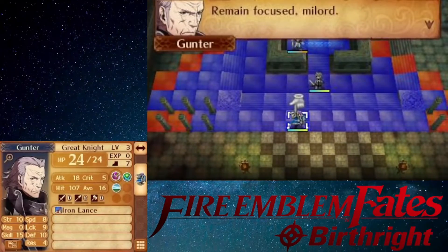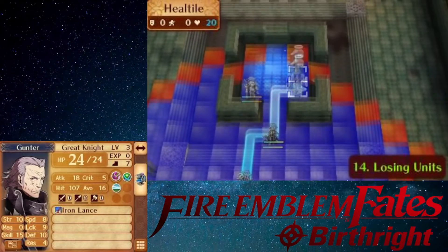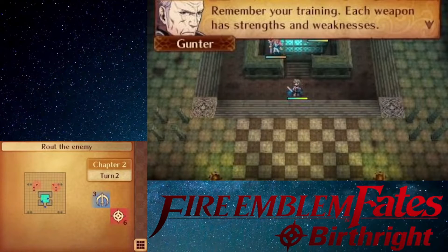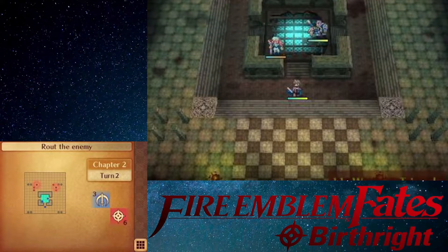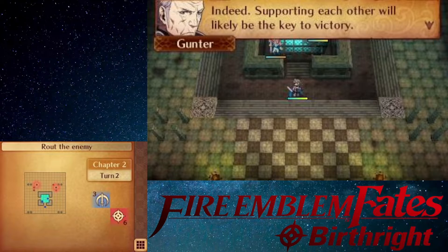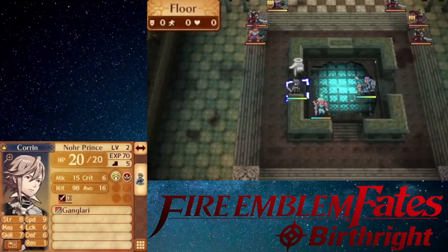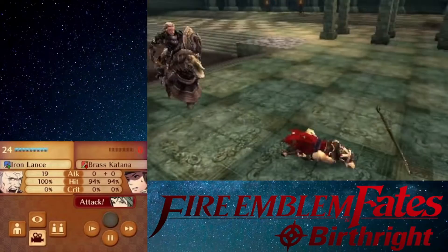'I understand that right now Hoshido and Nohr are at war, but I'm trying to plan ahead for the day the war is over, and we can live in peace.' Kaze: 'I've heard rumors of a sheltered Norian prince who knows nothing of the world — I see those rumors are true. If we meet again, the world will have no doubt taught you the error of your ways.' Journey begins. Corrin apologizes to Garon, who gives a mission: inspect an abandoned fortress in Hoshido — no battle required.